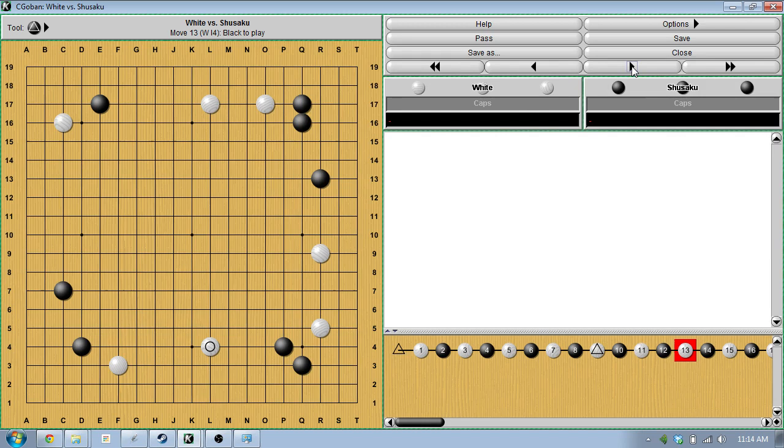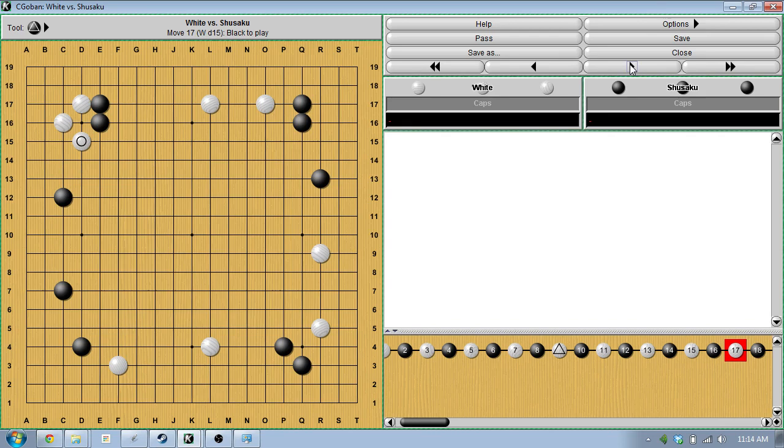This is a pretty common handicap technique. You build something really big, force your opponent to invade, and then they have to fight on unfavorable terms to stay in the game. Shusaku makes a big extension of his own, which also pincers the cornerstone a little bit. This is kind of loose — white's got lots of room to come out and do different things.